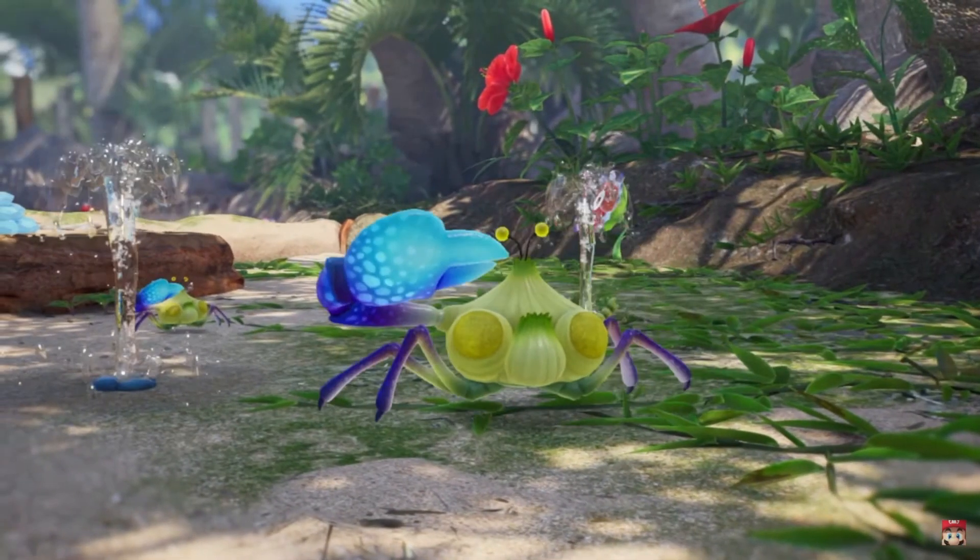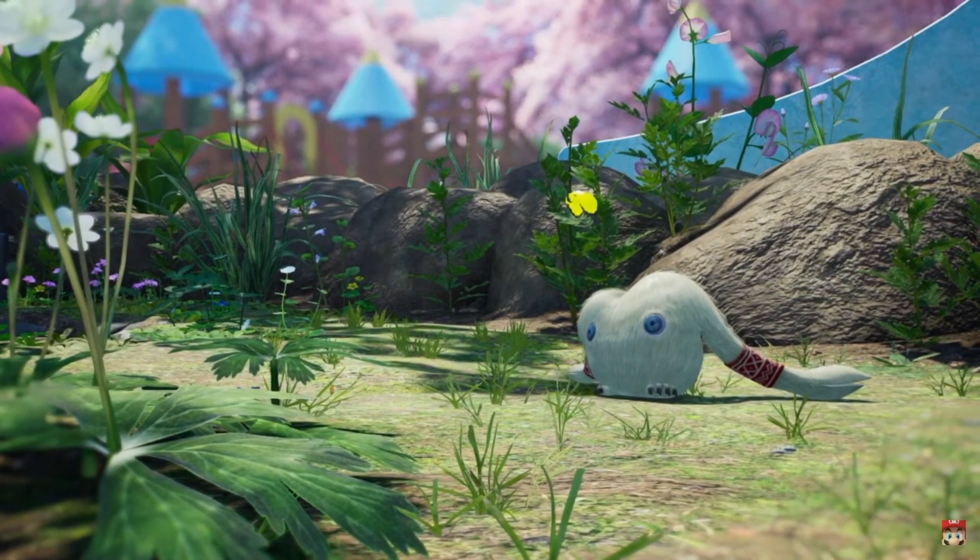First off, we see the Peck's Charistagrab returning along with some kind of water geyser, similar to the fire geysers, except with water. In the next shot, we see the Mamutas returning too, now with some kind of new furry texture. Pretty exciting!